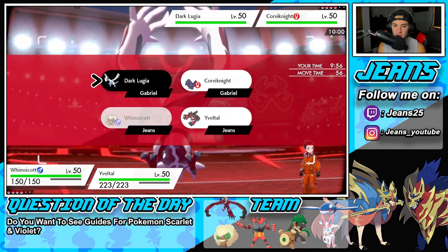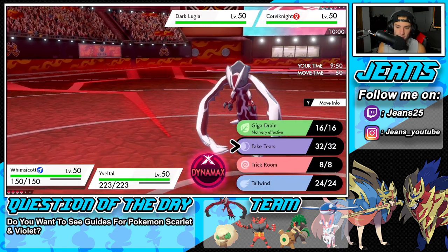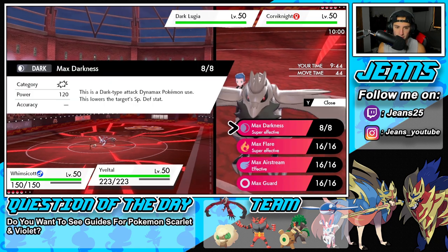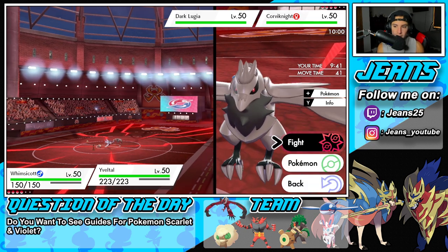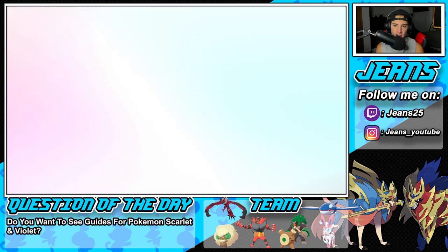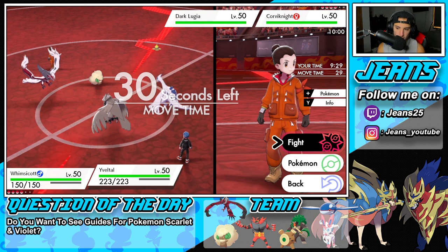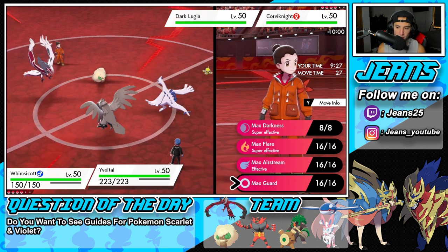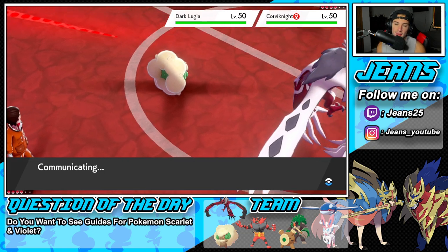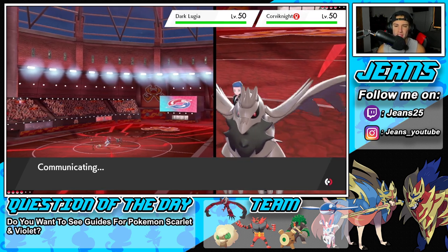I can just straight up Fake Tears, right? I think I'm going to go Fake Tears to drop the special defense, then Dynamax and go Max Darkness. It is physical, but let me see our stats — its attack stats aren't too bad, special attack is obviously a bit higher, but a super effective move I'd rather go into. Max Darkness — let's take out the Lugia. If he Dynamaxes, he probably is going to be able to eat it, but we're going to take a huge chunk of damage and then just Tailwind next turn to take some speed, then get rid of it later.